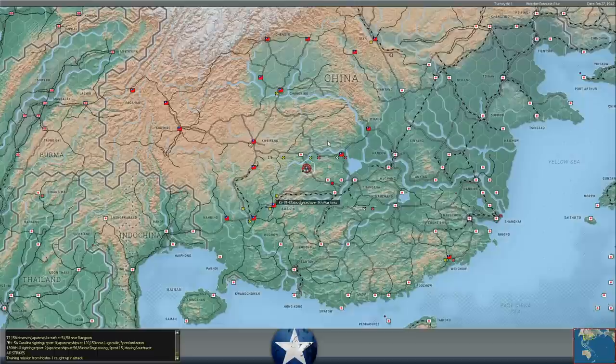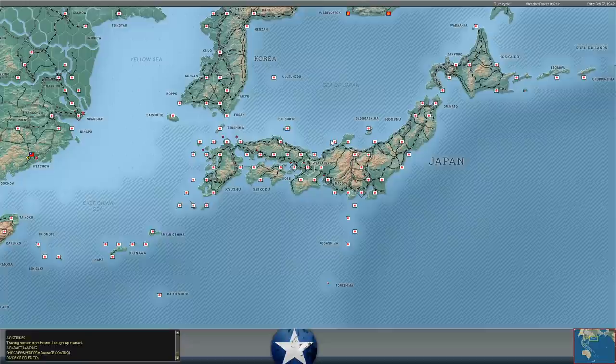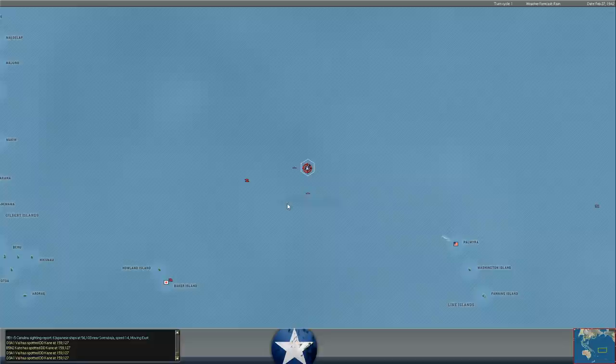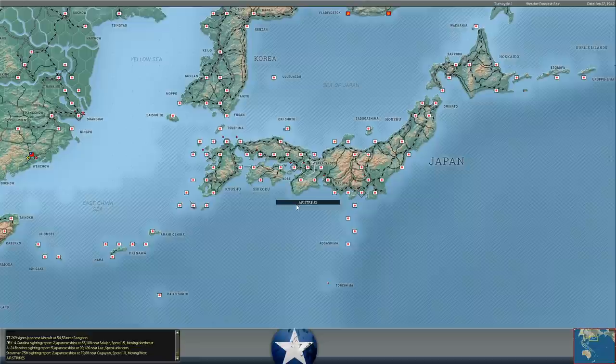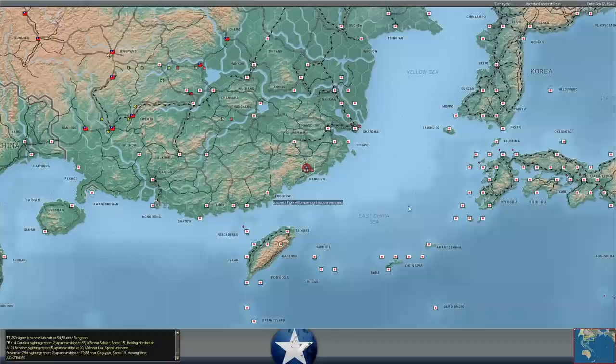We've got a lot of recon going on, and guys, we may have spotted the main Japanese carrier force — it is astride our supply line to Australia, so we're going to have to be very careful. More Vals and Kates spotting the Cane — that is a lot of recon aircraft. That pretty much confirms this is the main body of the enemy carrier formation; there are just too many recon aircraft from both dive bombers and torpedo bombers. There are multiple carriers there, and no other ships directly around the Cane — only submarines.